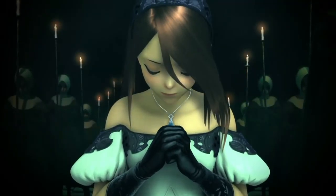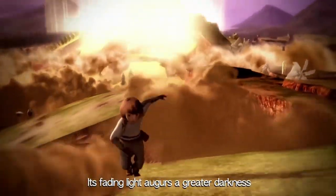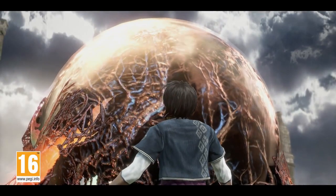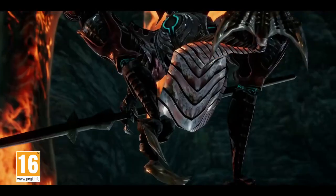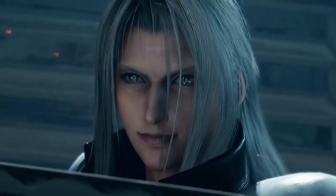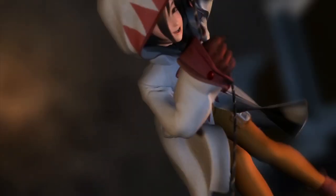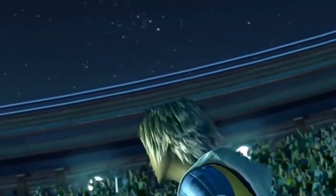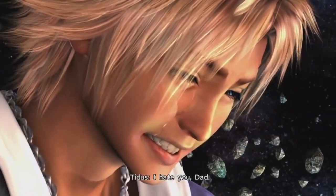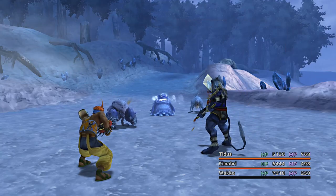Square Enix is known for making some of the best RPGs in the world, with flagship titles like Final Fantasy. You go on fantastical adventures as an amazing badass. In Final Fantasy 7 you're an ex-soldier helping a terrorist group. In Final Fantasy 9 you're a thief kidnapping a princess. In Final Fantasy 10 you're a star athlete with some daddy issues, thrust into another world to save it — and somehow you know how to use a sword.